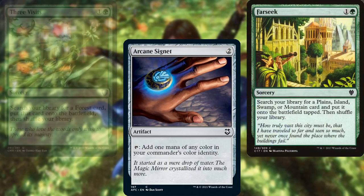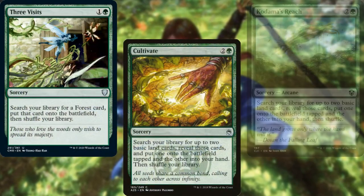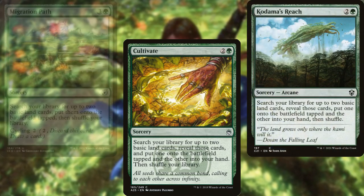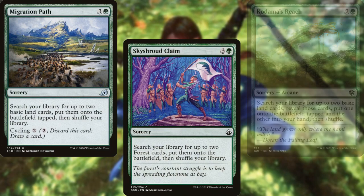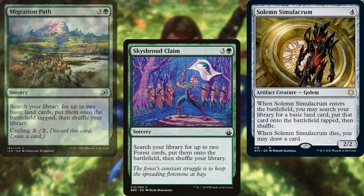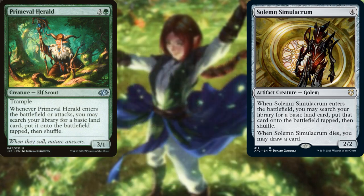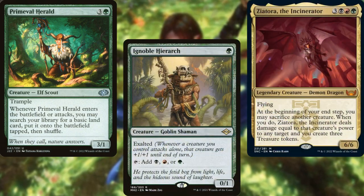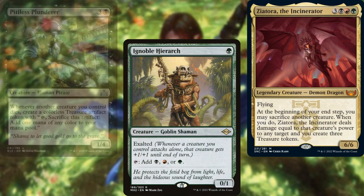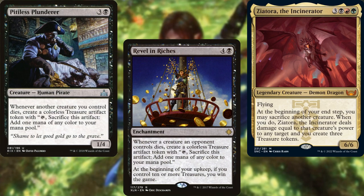Far Seek, Three Visits, Cultivate, Kodama's Reach, Migration Path, Sky Shroud Claim, Solemn Simulacrum, and Primeval Herald for fetching lands. Ignoble Hierarch as our mana dork, along with Zeatora the Incinerator, Pitiless Plunderer, and Revel in Riches to make us treasure tokens.